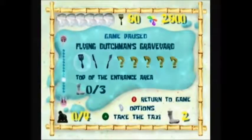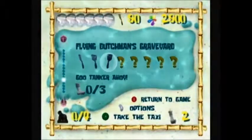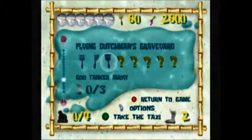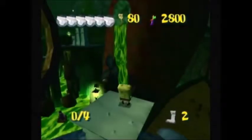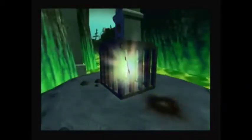Over here you can see there's a giant ship. We have a new objective: goo tanker ahoy. So this is where the goo is coming from — this ship in front of us. What we need to do is use the cruise bubble move here. Up here is a hatch you need to hit with it to close it. That will lower the goo.